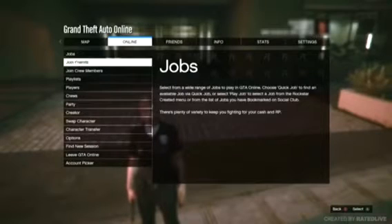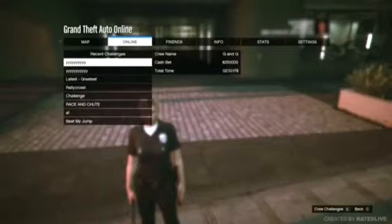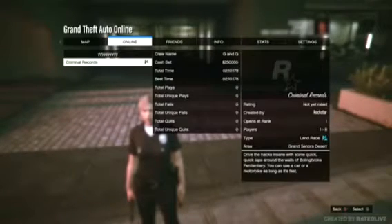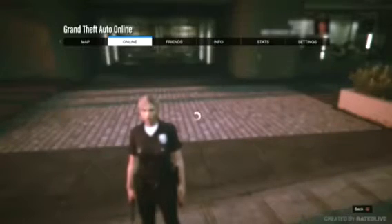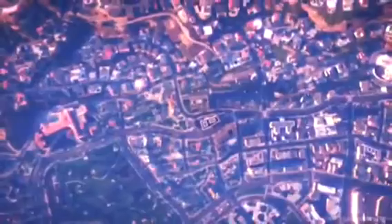What you are actually going to need to do is be in a public lobby. We're then going to press start, go online, go down to playlists, and from here we are going to find a race which is actually worth 250,000. Bear in mind you want it to have a long total time and you want the race to be on criminal records — find one exactly like that.